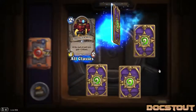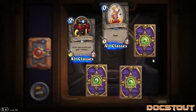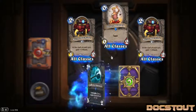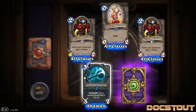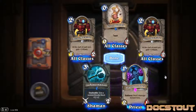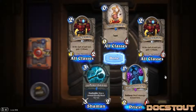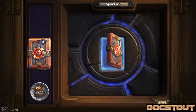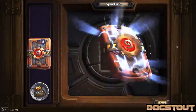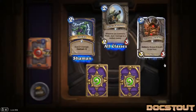Last 7 packs. Another Micro Machine. Target Dummy - a 0-2 for 0 generic with taunt. That's pretty funny. Another Micro Machine. Another rare - another Power Mace, that might complete my set. An epic - wow, 2 rares and an epic in here. Shadow Bomber, a new one: 2-1 for 1 with a battle cry: deal 3 damage to each hero. Very aggressive. Crackle number lots, Ship's Cannon number at least 3.